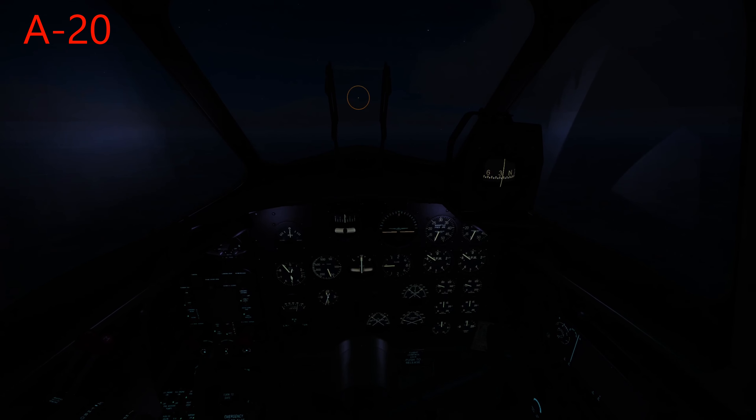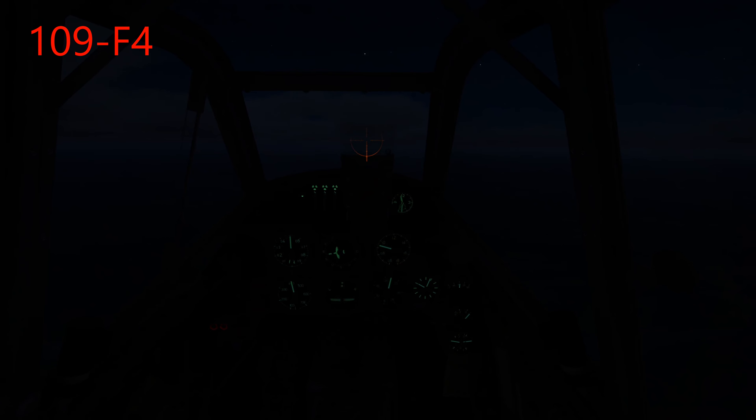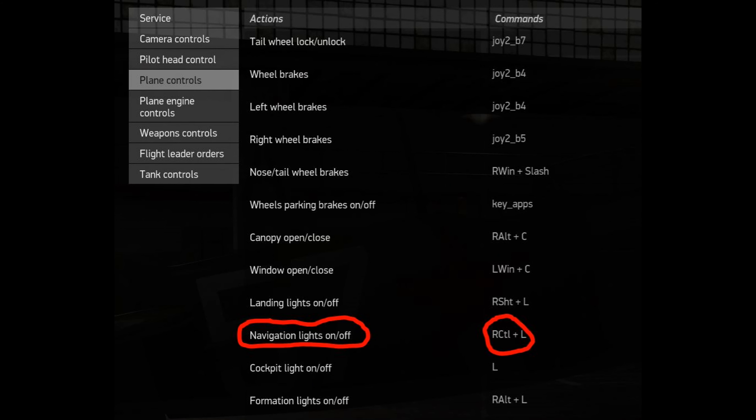First we'll look at the use of cockpit navigation lights. Lighting controls are found on your settings, plane controls. The keybind L is for lights on and off. Each aircraft has a variable number of settings. Generally you want to keep the light settings as low as possible so it doesn't interfere with your night vision.